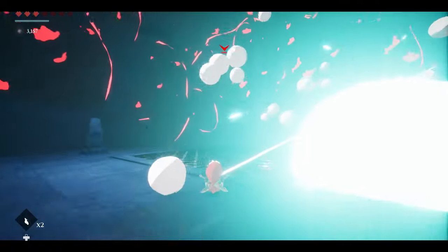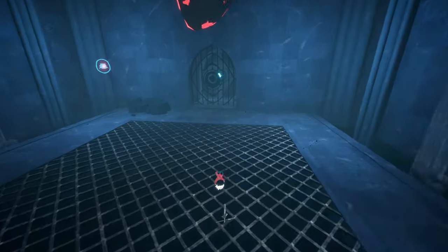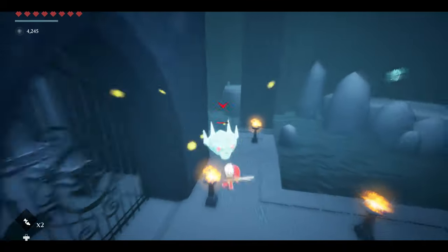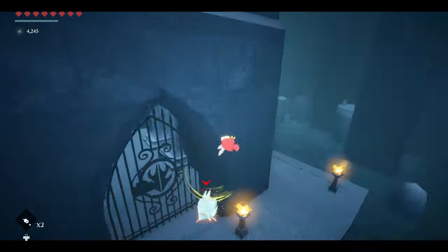Fights never become crushingly difficult, but Blue Fire's protagonist is remarkably squishy — so much so that even using shield spells to guard melee attacks can send you flying backwards. Thankfully, the inclusion of targeted dashes allowed me to get right back into the fight, and even contend with floating adversaries otherwise out of reach.